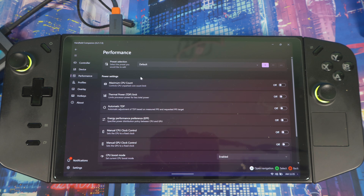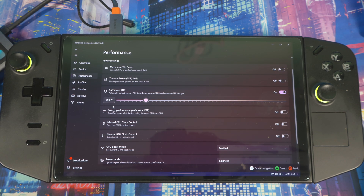Going to Performance, you can mess with your maximum CPU count, thermal TDP limit, and presets. The main feature here is Auto TDP — this is a great feature. You set a target FPS and the device will automatically boost or change its TDP to try and match that FPS. So if you set it to 40 FPS and your TDP is at 15W and it can't hit that, it will automatically adjust the TDP to try and reach it.